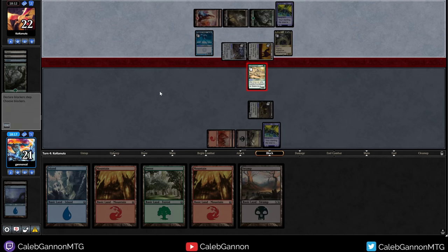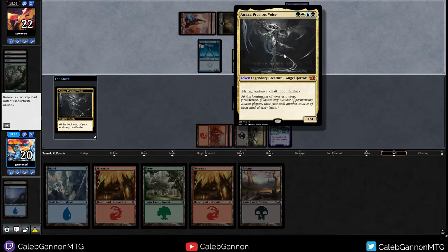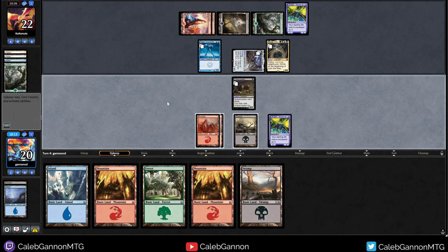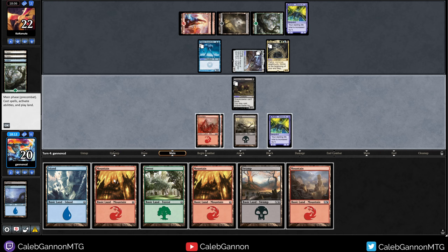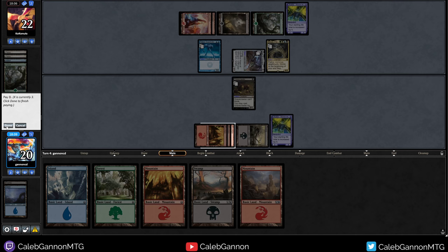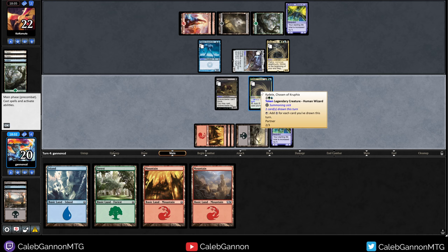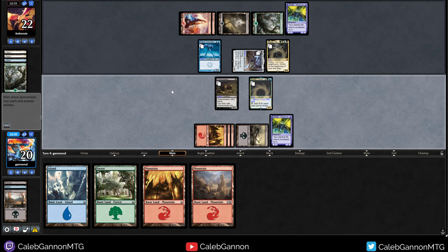Well, we got some work cut out for us. That is literally just ability soup. I am imagining that's a popular commander — like Planeswalkers or something nonsense like that. You can tell how much competitive commander I play by that comment. Adding mana in this format is just really good, because you're gonna end up one creature ahead of your opponent, basically.